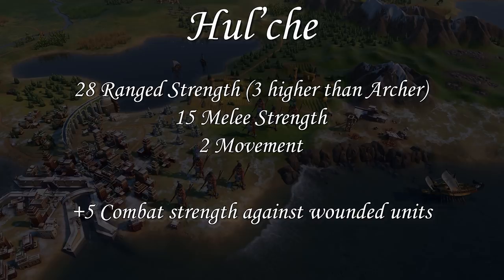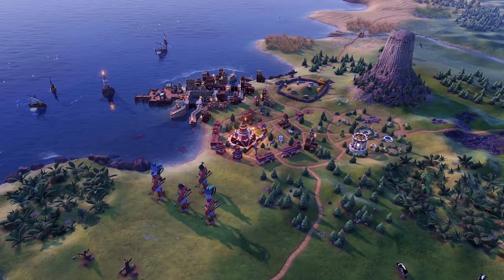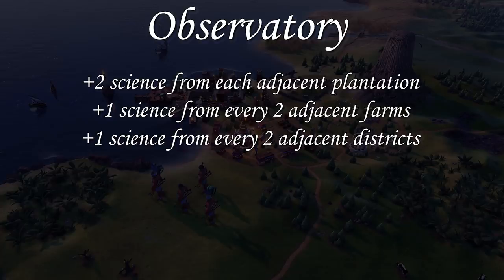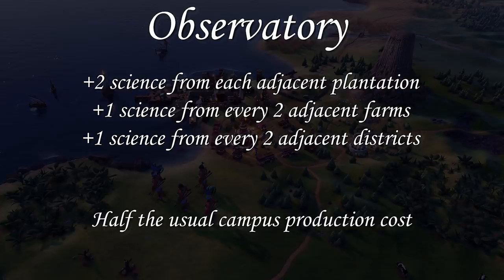Now let's talk about the unique district that the Mayans use — the Observatory, which is a replacement for the Campus. The Observatory provides plus two science from each adjacent plantation, plus one science from every two adjacent farms, and plus one science from every two adjacent districts. It also costs half of the usual campus production costs — and as a reminder, district production costs scale throughout the game, so whatever a campus normally costs, the Observatory will cost half of that. My opinion is that the Observatory is okay, but it's really not that much of an upgrade compared to the normal campus. It loses a lot of the normal campus benefits — no adjacency from geothermal fissures, reefs, or mountains — so it feels more like a sidestep from the campus rather than an upgrade.